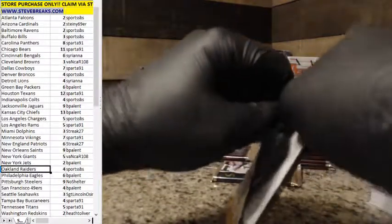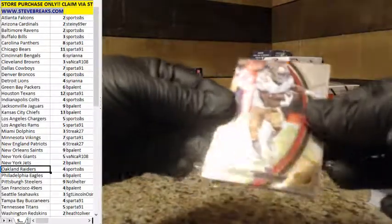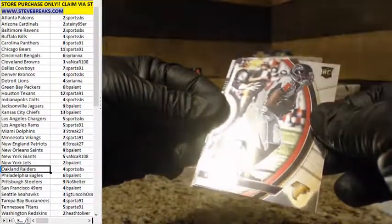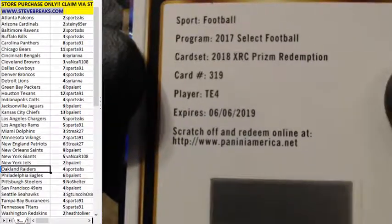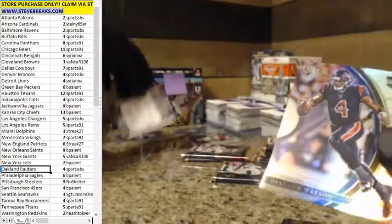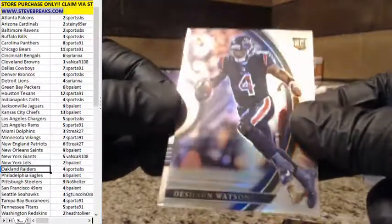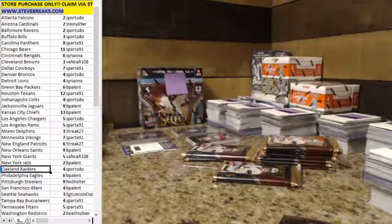Next pack - nice color right out of the gate. Let's get a 1-of-1 out of this case. Carlos Hyde, Brian Hill rookie, and another XRC - tight end number four this time. Deshaun Watson rookie refractor and Devonta Freeman. Nice Deshaun Watson - I'll go ahead and put him in a case because that's a nice card.